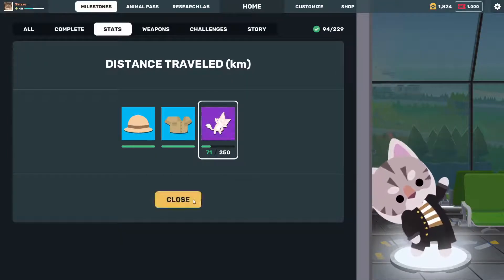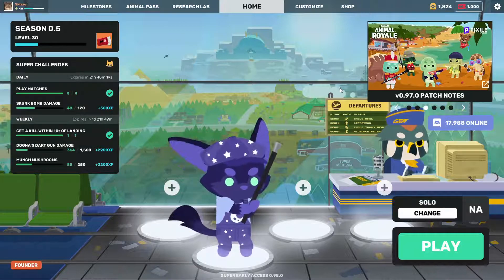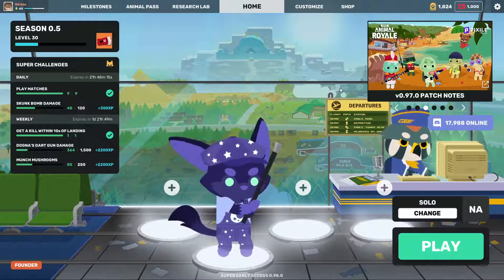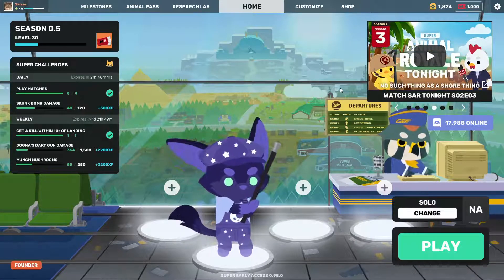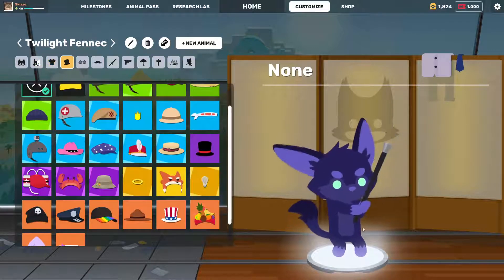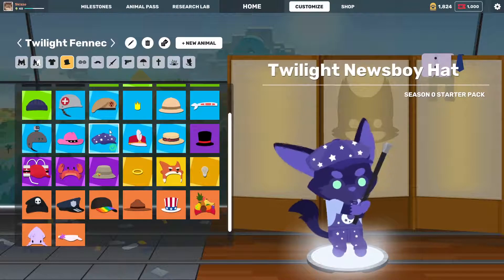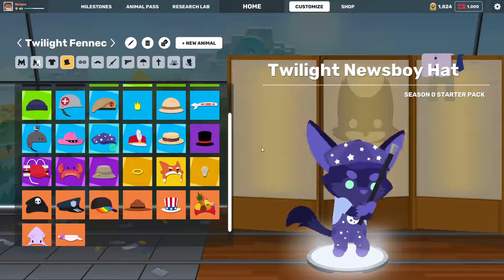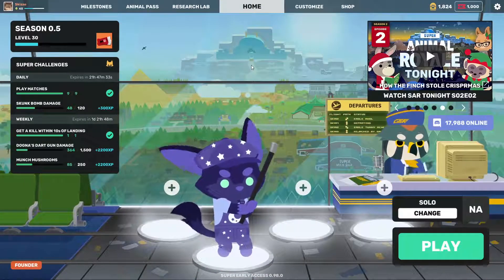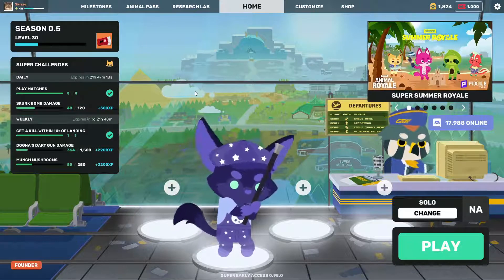For example, this shirt and this emote you're not able to get without Super Edition. And that's it for Super Edition. There's one last DLC — the Starter Pack. This Starter Pack is very similar to a starter pack you'd find in a Fortnite season. Since Season Zero is ending in about a week, I probably shouldn't even be mentioning it, but the Season Zero Starter Pack for Super Animal Royale gives you the Super Twilight Fennec Fox — let's just look at that without any clothes on — the Twilight Overalls, and the Twilight Newsboy Hat. This DLC gives you three items and 600 Saw tickets. Is it worth it? Well, if you like this look, then sure.